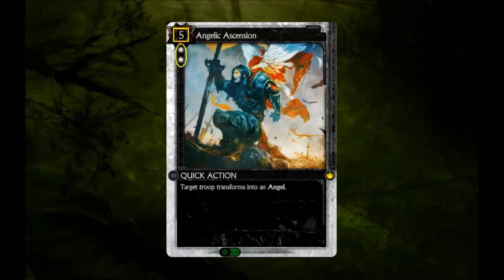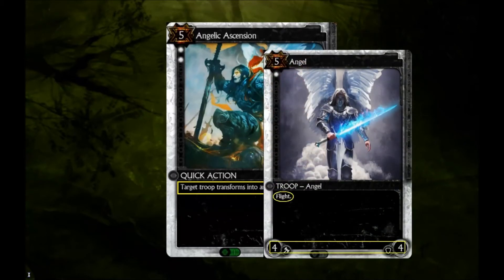Needs more Gregorian chant. When played, a troop of your choosing receives a blessing from the heavens and transforms into an angel. The angel has a 4 attack, 4 defense, the flight keyword, and a totally rad sword with which to smiteth thine enemies.